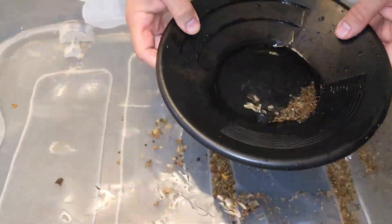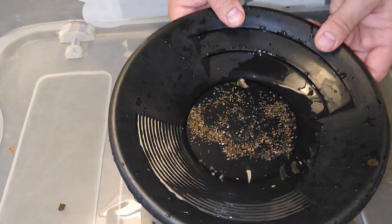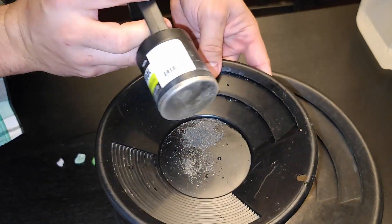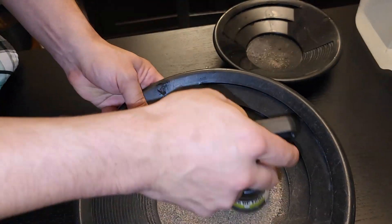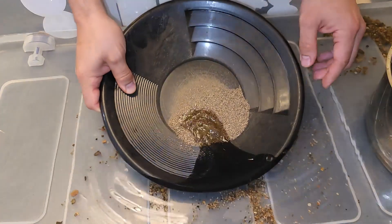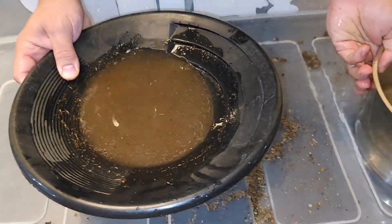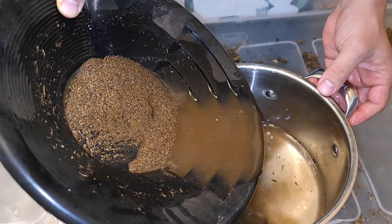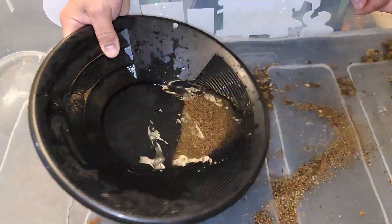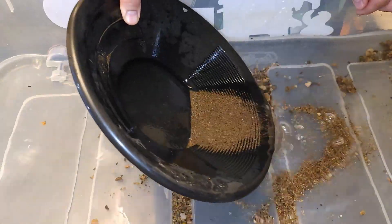I've got that big piece ready and that looks like half a gram already. Doesn't look like there's anything else here. Let me get all that black sand out into a different pan just so it's out of the way. This gold is a lot easier to pan out — not gonna lie, this is not a lot of pay dirt so I'm just gonna rock it in one go. I want to see the gold, I want to see what I'm dealing with. Let's pan it out, stratify it and call it a day.